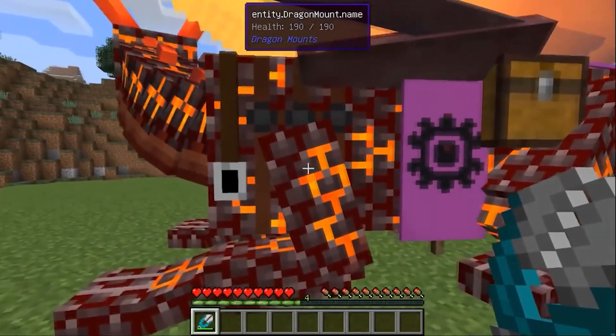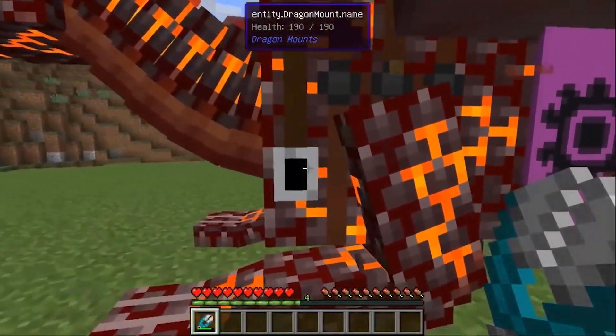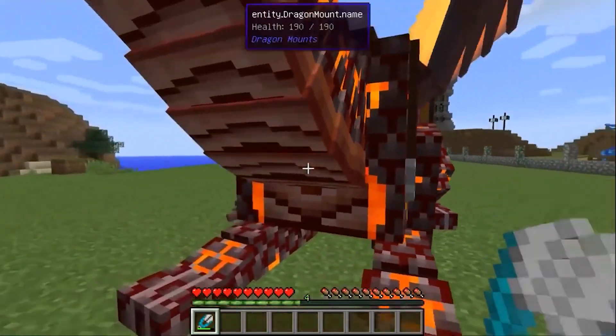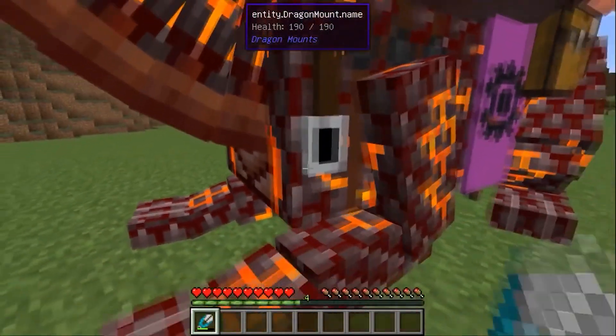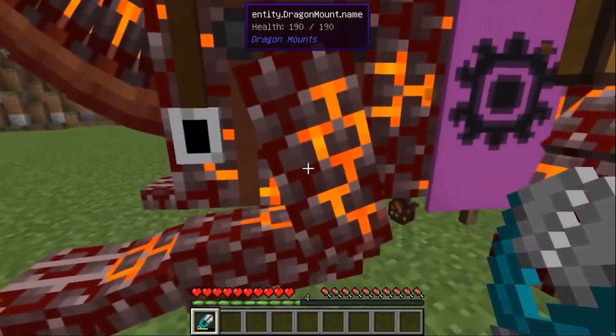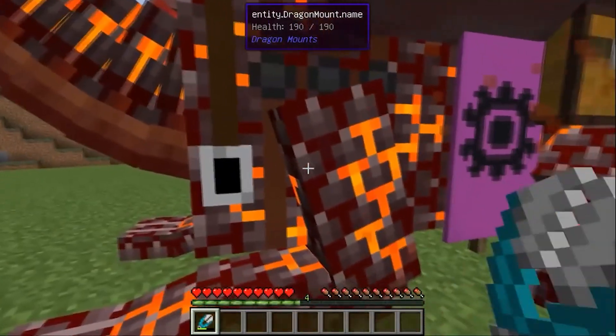The dragon's health does not decrease, so you won't even scratch it with the scissors. But the scissors break quickly from use, and you cut off only one scale at a time. This process is not fast.